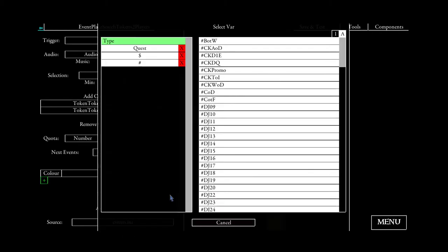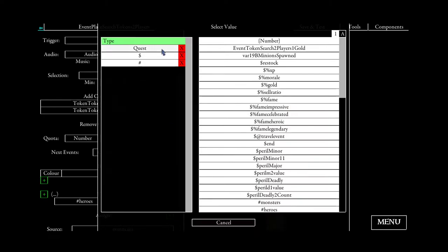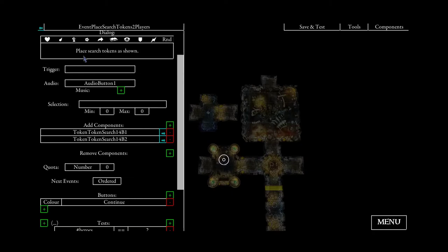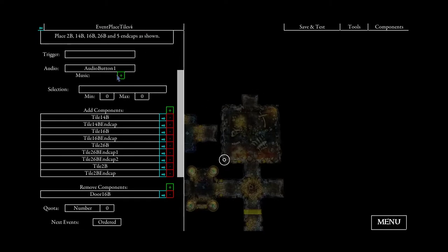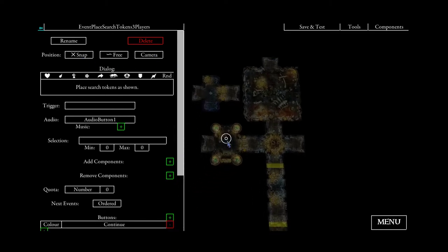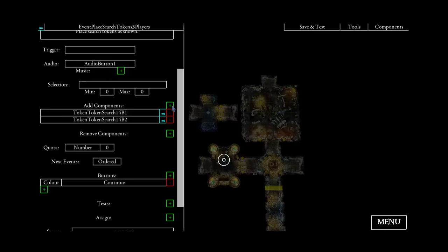That's why we will use another test here. We will use another built-in variable called 'heroes', and this variable checks if there are only two heroes on the map — so we will enter 'equals two'. Now we will make different but very similar events, so I'll copy the text and add another follow-up event for three players. For three players we will add B1, B2, and B3.